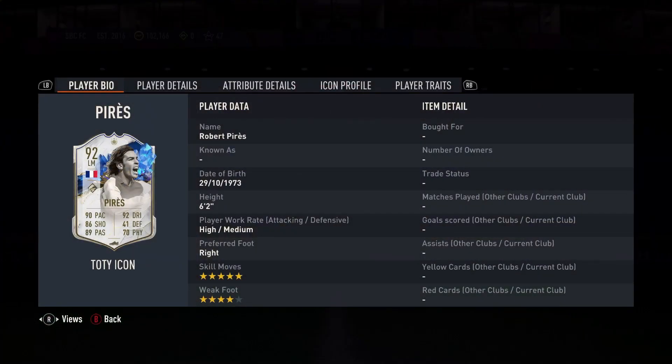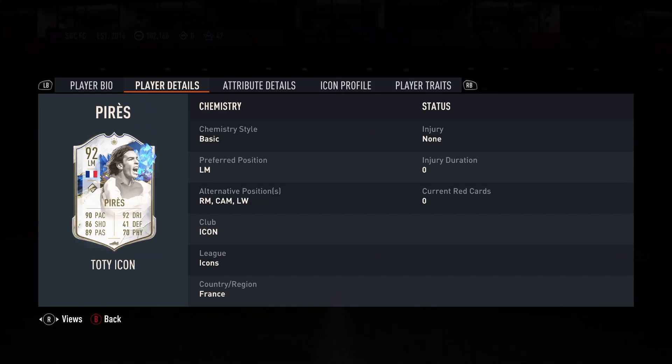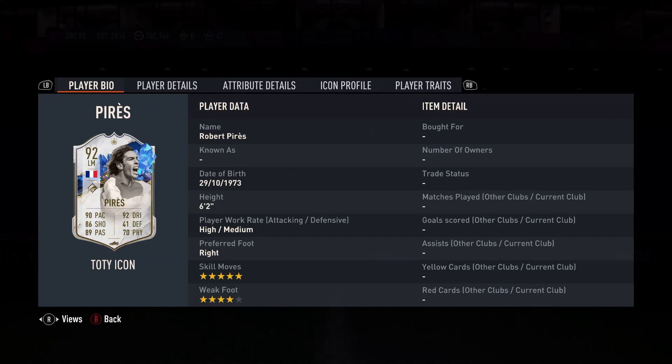Left mid, calm, right mid, left mid — I already pre-checked beforehand. 5-star, 4-star, looks a nice card with 90 pace, 86 shooting, 89 passing, 92 dribbling, 41 defending and 70 physical. 6-2 high medium.